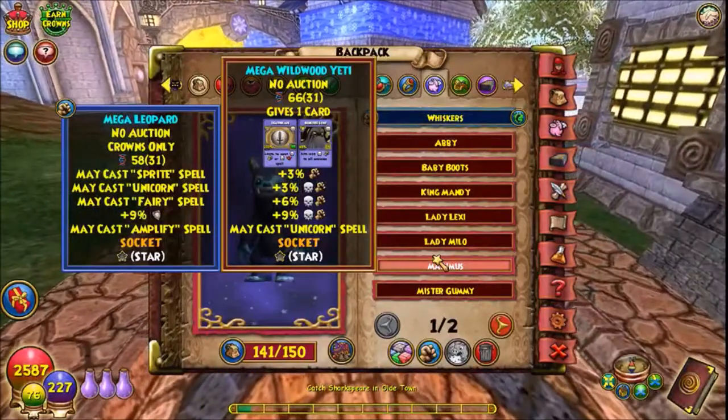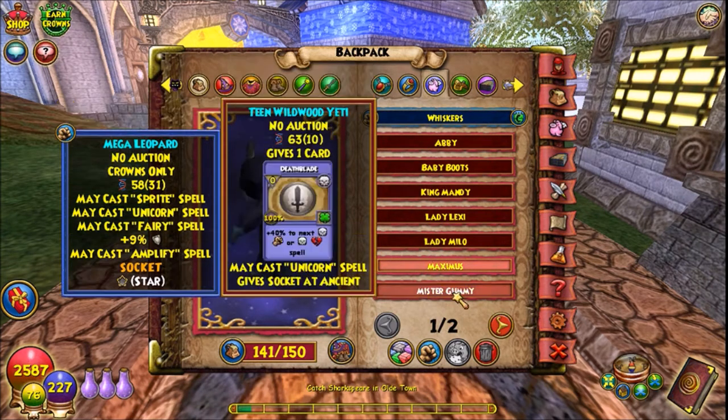But I was so determined because I knew it was getting super close — it had to be the next one. Nope. Unicorn again at teen. At this point I decided that if I was a wizard in real life, I'm never going to use the spell Unicorn ever again. That's how much I hated it.